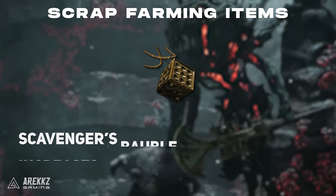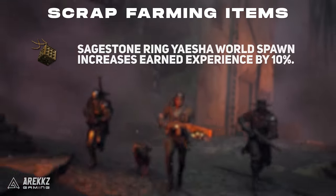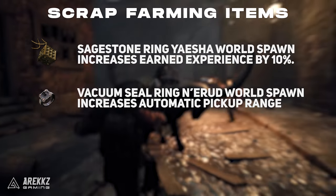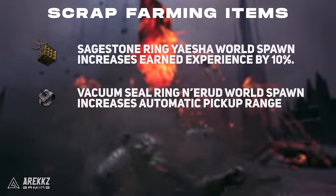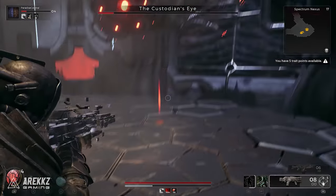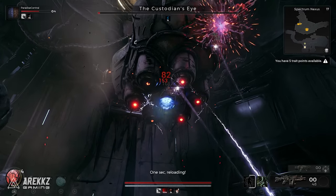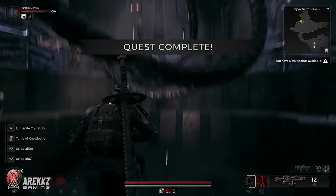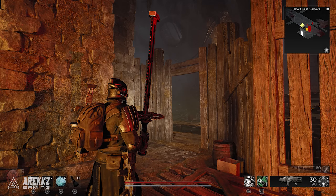If you're purely farming for scrap, the Scavenger's Bauble increases your scrap pickups by 50% and is a random purple drop on the floor in Yaesha — keep rerolling Adventure Mode if you're struggling to find it. The Vacuum Seal Ring is also fantastic as it gives you a larger pickup range so you automatically pick up items nearby. It can be found on the Nerud world in the Tower of the Unseen as a random drop. Also, defeating bosses a second time and getting duplicate items will automatically convert those into hundreds of scrap, so some bosses can reward over a thousand scrap per kill. For all these farms, hotkey the Liquid Escape potion onto your hotbar to quickly respawn enemies and return to a checkpoint.